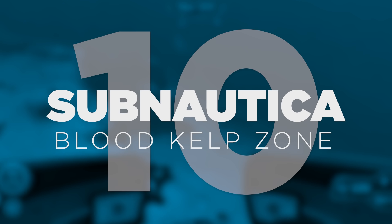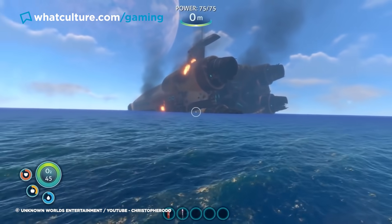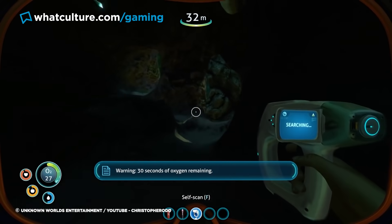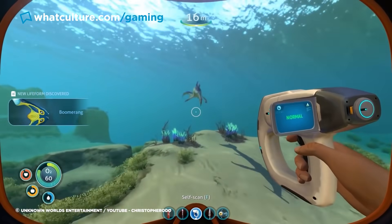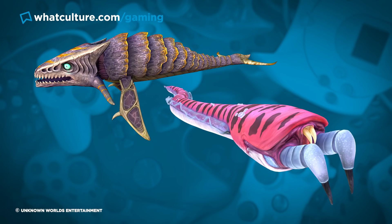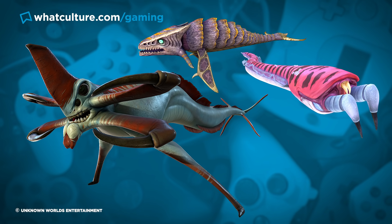Number 10: Subnautica, Blood Kelp Zone. When diving into the beautiful world of Subnautica for the first time, players are presented with an aquatic alien world bursting with color and brimming with strange creatures. The opening hours of this survival game are like taking a snorkeling holiday to a tropical vacation. But when players have scavenged enough materials to dive further into this world, they'll quickly learn that there's a lot of monstrous terrors lurking in the murky depths. Bone sharks, crab snakes, and the fearsome reapers are just some of the wildlife to keep you on your toes.